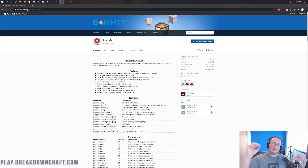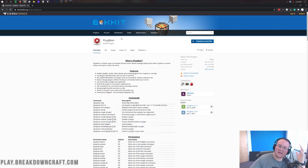Hey everyone and welcome back to The Breakdown. Today I'm going to be giving you an overview of this plugin called Plugman. It allows you to enable, disable, reload, find out the commands — all that stuff — from plugins in Minecraft.